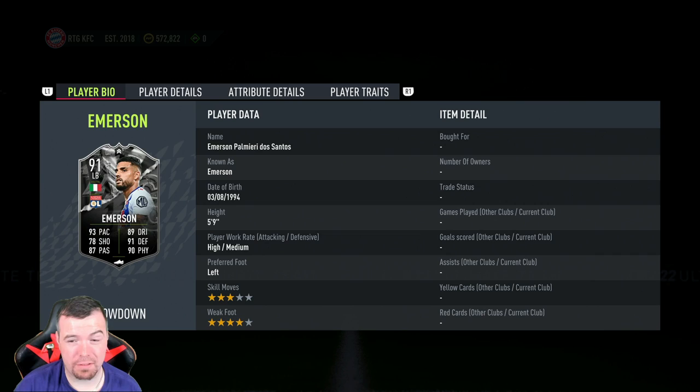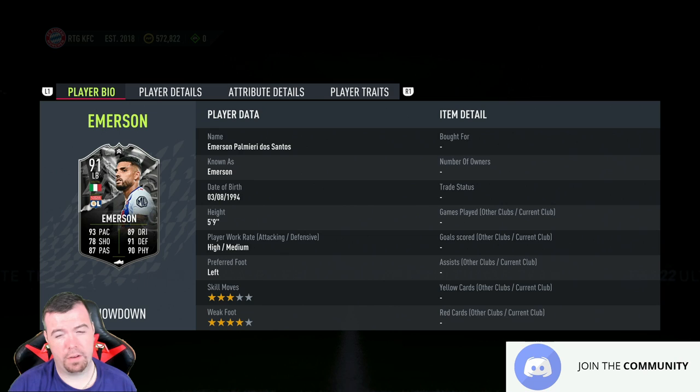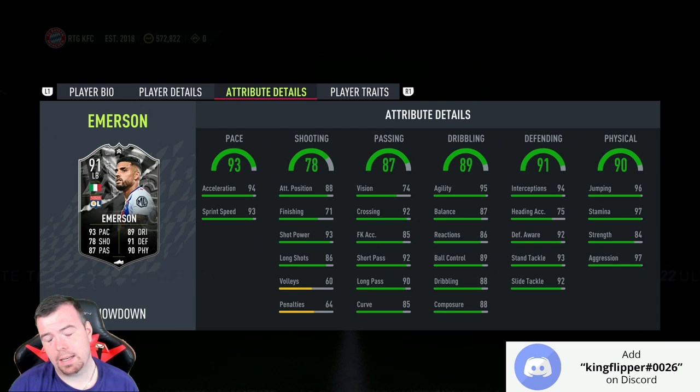It's an average card, to be honest. Left back wise, I'm sure Mendez is around the same price as this card - we'll have a look at that quickly at the end. It's a 91-rated left back with 93 pace, 78 shooting, 87 passing, 89 dribbling, 91 defending, 90 physicality. High/medium work rates, left footed, three-star skills, four-star weak foot.